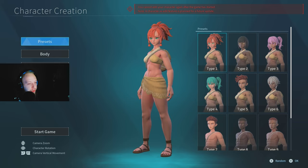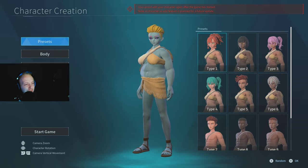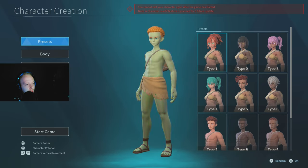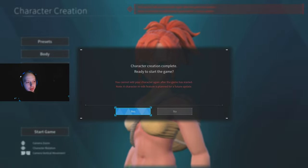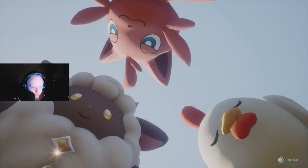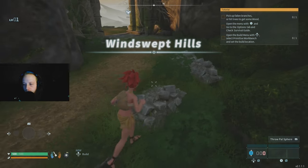You can customize your character however you want — use a preset, do random ones, or make your character look unique. I'm going to do a basic character and skip the customization. Once you're ready, load into Palworld.